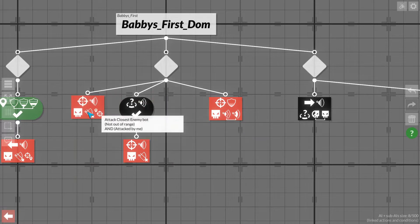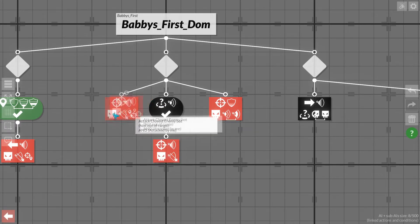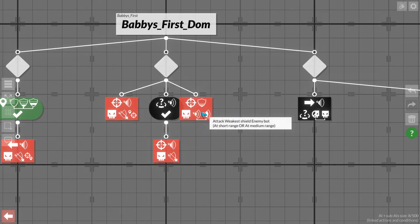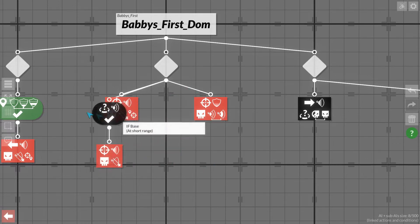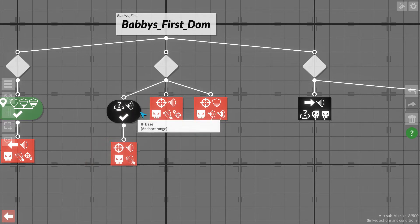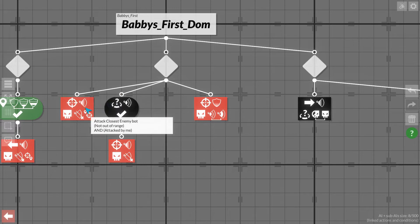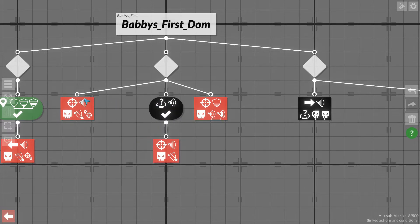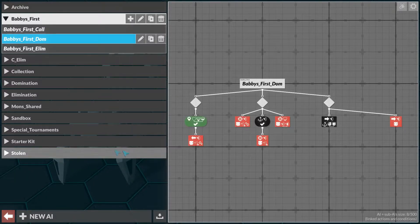I'll use closest for now; we can mess with that more later. One thing I do want to do is make sure it's set up like this. The difference is: if we do it this way, we will continue shooting at the same target as long as we can, and only select new targets when the opportunity presents itself. If we set the nodes up the other way, it will always try to target the closest enemy — so if enemies are retreating back and forth, our bots may end up stuck not shooting, and that's exactly what we don't want. So we're going to try this first and see how that goes.